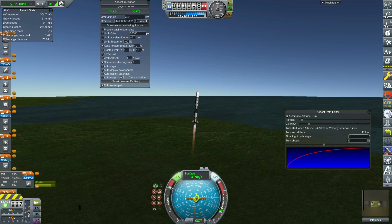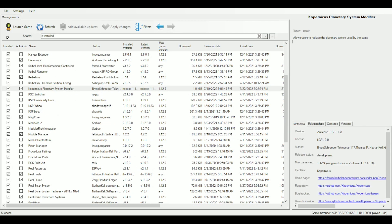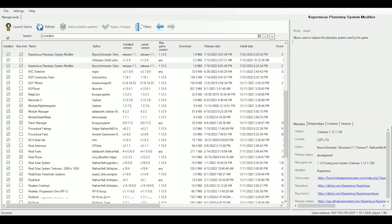Realism Overhaul isn't really one mod you install all by itself, but more so a collection of mods that are installed together with CKAN that together completely overhaul the game.